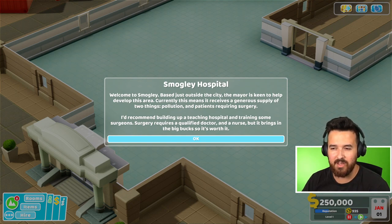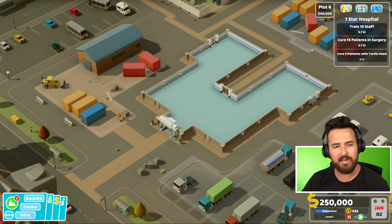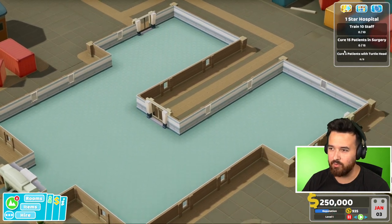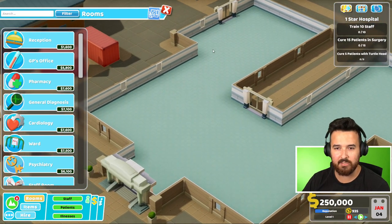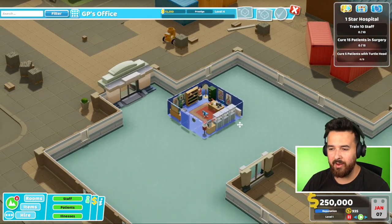Surgery requires a qualified doctor and a nurse, but it brings in the big bucks, so it's worth it. So basically, we now have to actually operate on people, which I didn't even realize we hadn't done yet. I guess I didn't think about it. So we need to train a bunch of staff. We also need to have a doctor trained in surgery, at least. Let's start off with the basics so we can get some money rolling, and then we'll go from there.